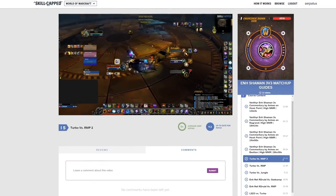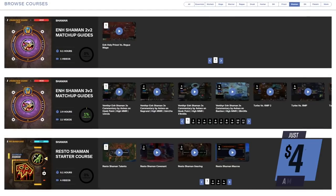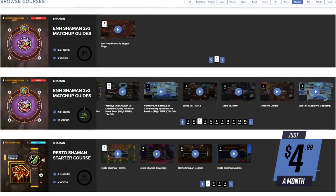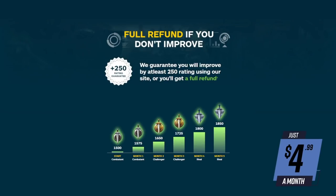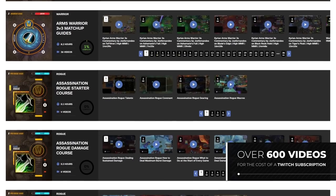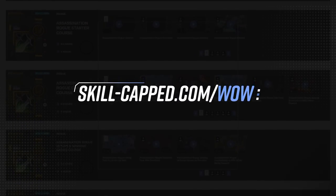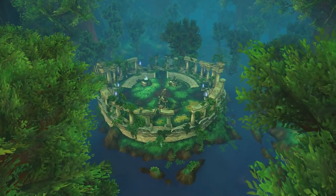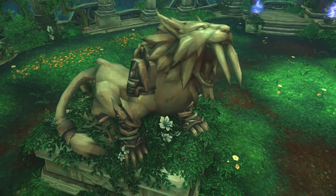Learning to deal with pressure is only one of hundreds of tips and tricks you can learn over at skillcapped.com. For the low price of $4.99 a month, you get instant access to top video guides proven to increase your rating. We're so confident we offer a full money-back guarantee if you don't gain at least 250 rating while actively using our website. There are over 600 world-class guides available for the same price as a Tier 1 Twitch subscription. So if you want to take your gameplay to the next level, check out skillcapped.com/wow today! That covers this guide on low-rated mistakes for Enhancement Shamans — hopefully you now know how to use Chain Harvest more effectively, whether for offensive or defensive purposes.